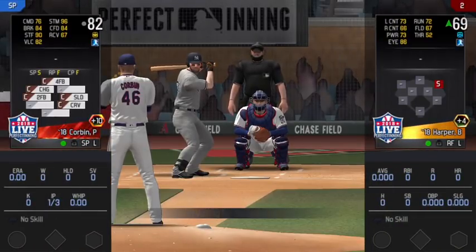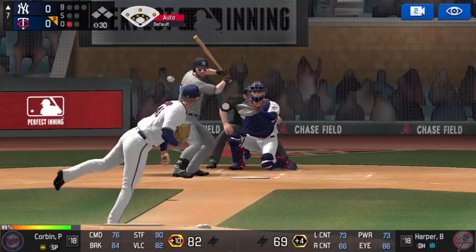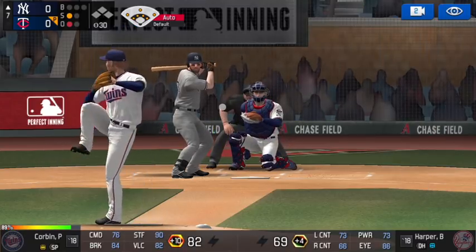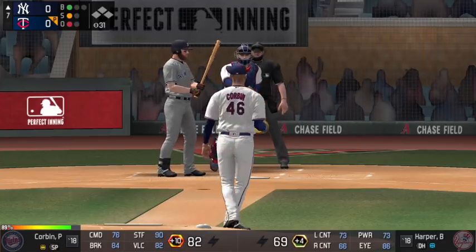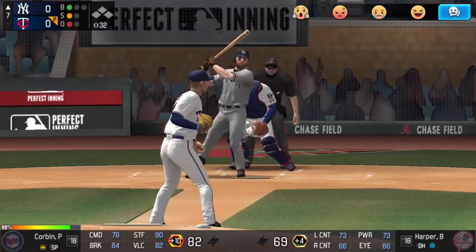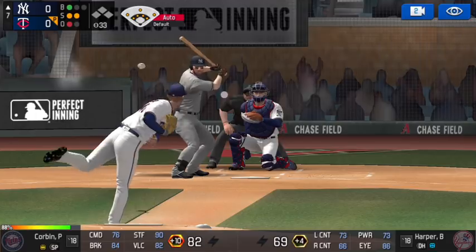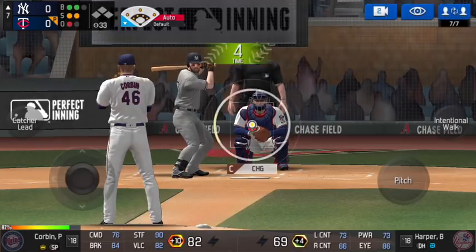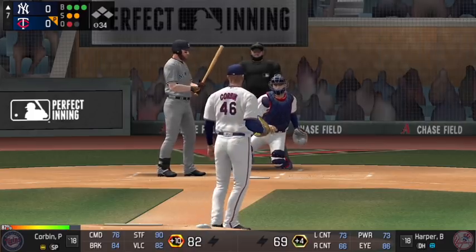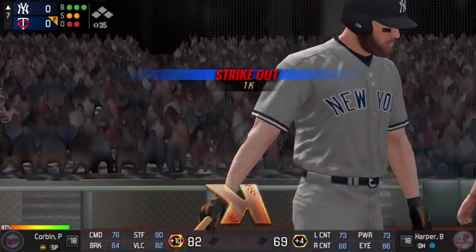Now we're facing a plus four Bryce Harper — pretty good hitting stats for a base card. We go slider up and in to get a quick first strike, he fouls it off. We go same location with a four-seam fastball to see if he'll chase, but he will not — 1-1 count. Curveball low and in gets fouled off for a 1-2 count. We go slider to fake like it's a curveball, but he won't chase — 2-2. Changeup low and away, missed a bit low, full count. We go two-seamer at the knees and he takes it for strikeout number one.